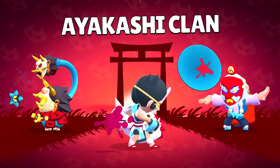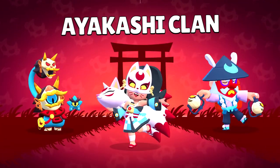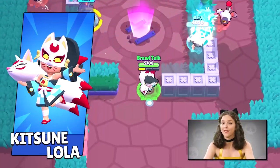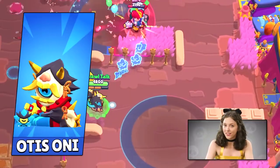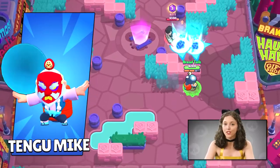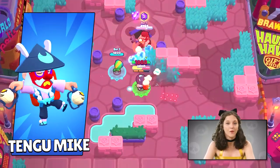We also have another group of skins: the Ayakashi Clan, inspired by traditional Japanese masks. We have Kitsune Lola with a fox mask and a fox gun with the classic charming Lola. Oni Otis — Street Artist by Day, Evil Spirit by Night. And Dynamic Mike gets a big, magical ball with the Tengu Mike skin.